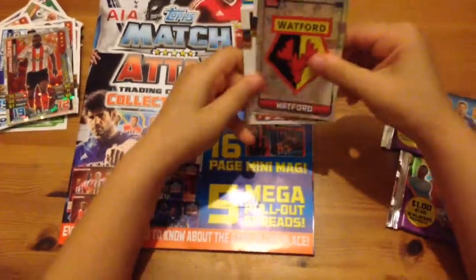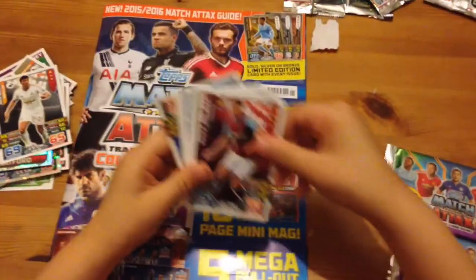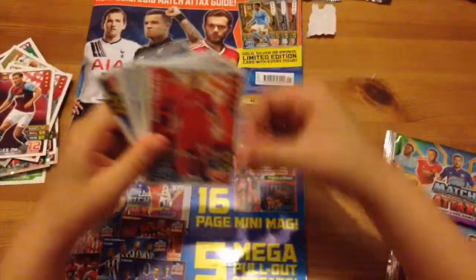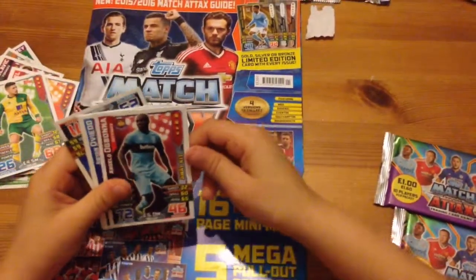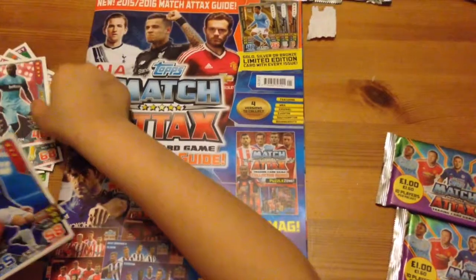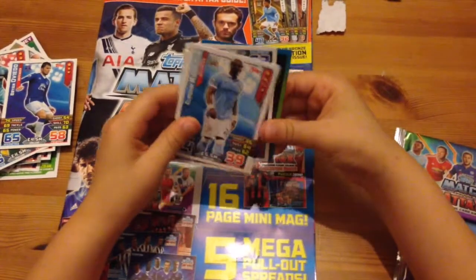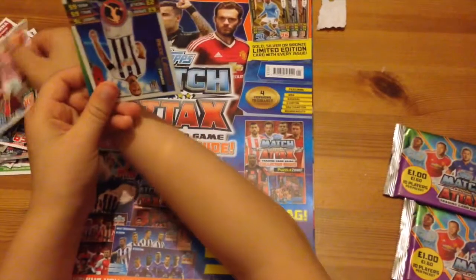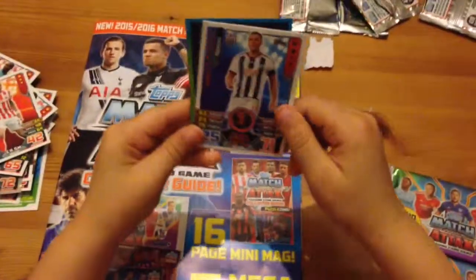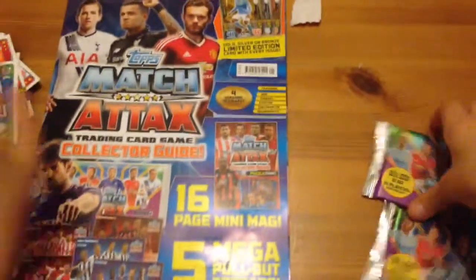We've got the Watford badge, Jack Colback, Nikica Jelavic, Martin Skrtel, Gary Hooper, Angelo Ogbonna away kit, Ryan Overbo, Phil Jagielka, Gael Clichy, Ricky Lambert super striker, and Nacho Monreal code. So let's get into the third packet.